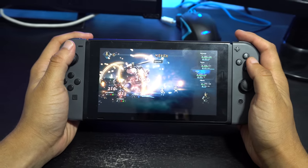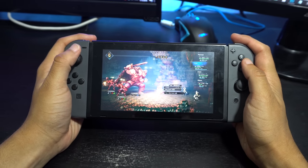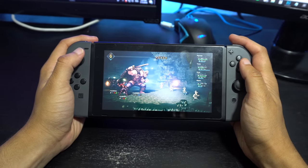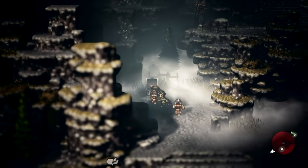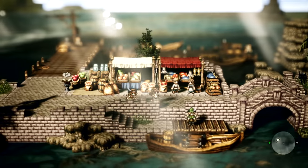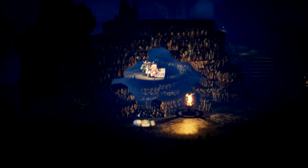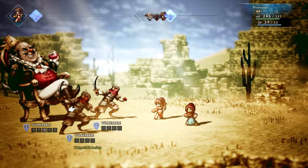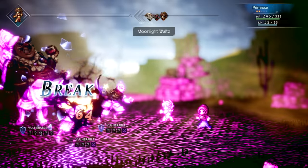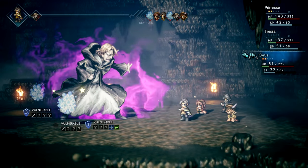Octopath Traveler runs on Unreal Engine 4 and uses that engine to create a stunning HD 2D presentation. I describe the visuals as a true modern take on classic RPGs of the past. Octopath Traveler uses classic pixel art and then adds its own modern flair to create something beautiful. Realistic ocean waves, extraordinary lighting, and captivating landscapes create art across the canvas. In battle scenarios, attacks look spectacular with the colorful light shows that happen with every magic attack. The sparks and twinkles shine beautifully, adding onto the odd but awesome retro and modern visual combination.